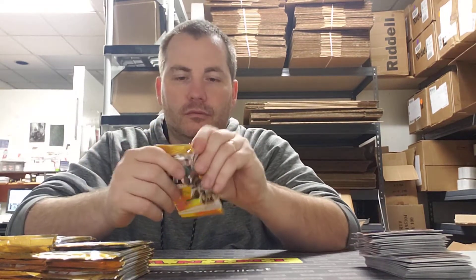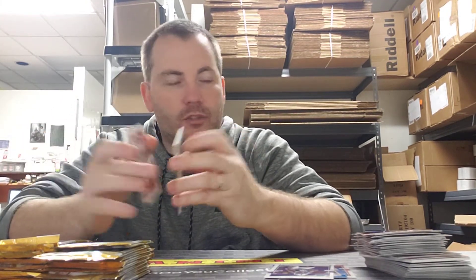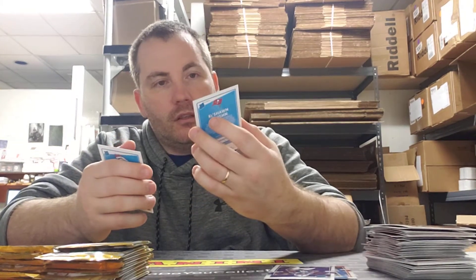Alright, opening the Optic Hobby Box. A couple of bases, Taysom Hill, and there's a Jonathan Taylor rated rookie for the Colts — hell of a season that kid had. We got TJ Watt, JJ Watt, and TJ Watt again all in the same pack, and the Harrison Bryant rookie. Keyshawn Vaughn for the Buccaneers purple, and a Jerry Jeudy rated rookie for the Broncos.